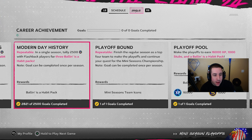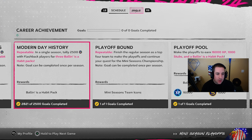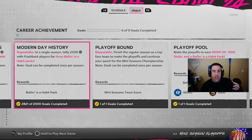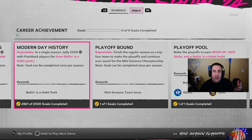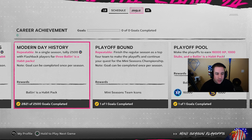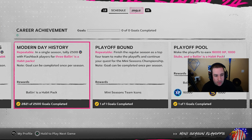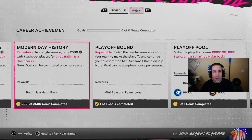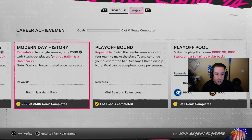Tally 2500 PXP with flashback players and you get three Ballin' as a Habit packs. Flashback players have a different year on them, like 2017, 2019, 2020. A lot of legends are also flashbacks. If you just put some guys on your team that aren't Live Series cards or 2024 All-Star cards, they're pretty much flashbacks.